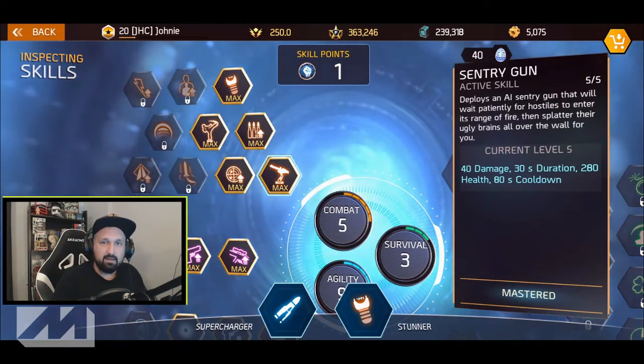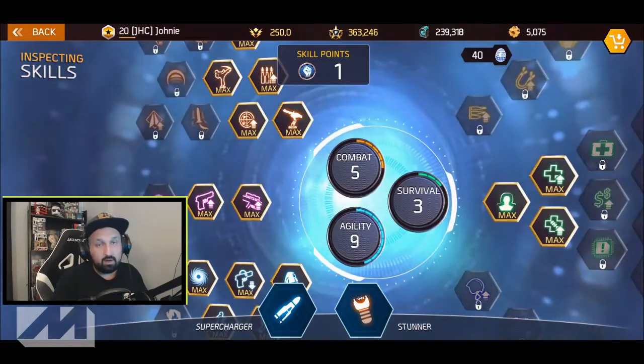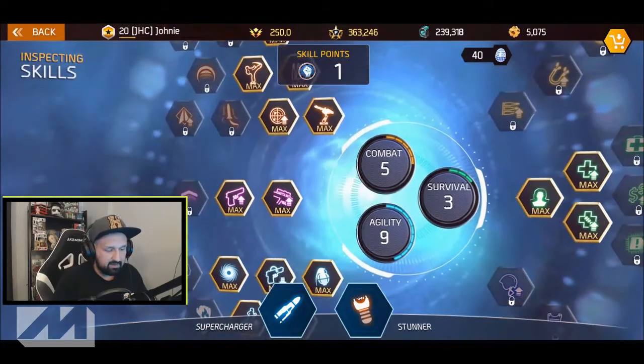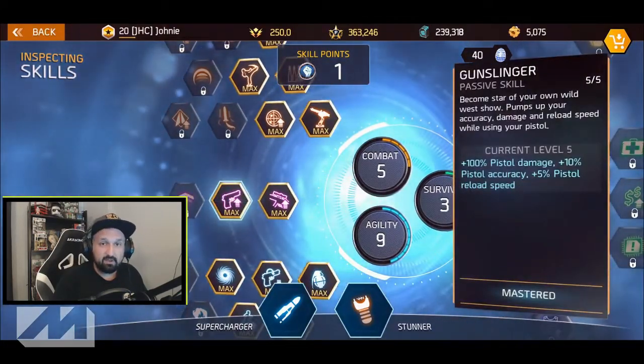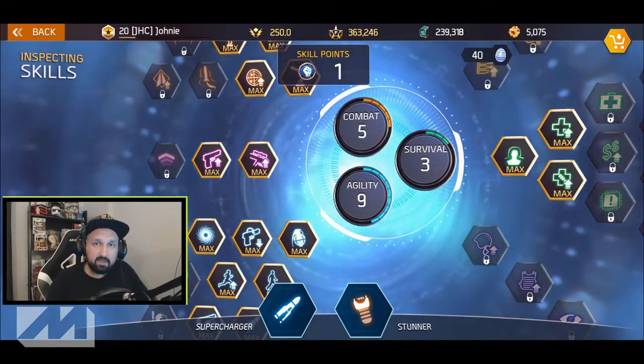As a second skill, Stunner is one of the most popular, especially in the Blade Dancer dungeon and wave 5 in Silver Arena. After that, people usually alternate between Sentry Gun and AM Bomb. Now if your focus is more on PvP, the skill set will differ a little. Right now Gunslinger is very OP and a lot of people are asking for a nerf. If you want to know more about skills, make sure you check my skills guide in the description.